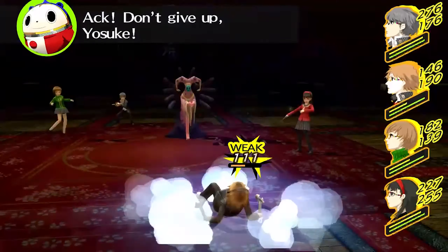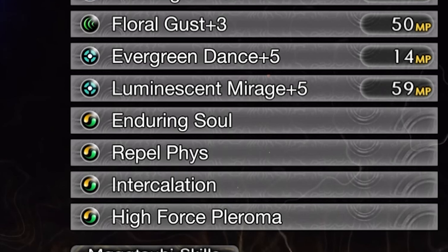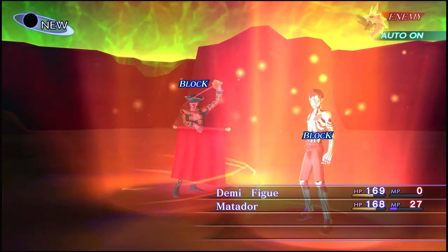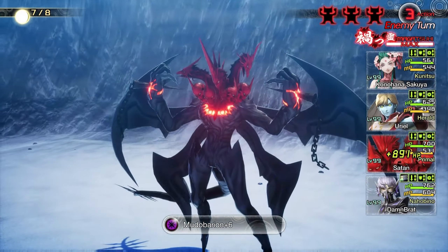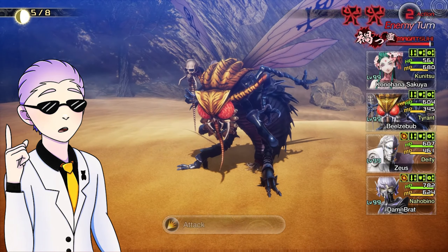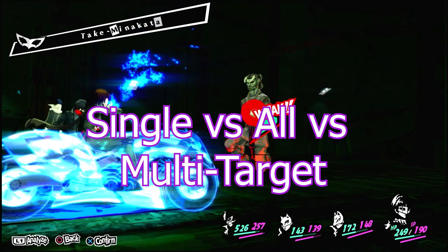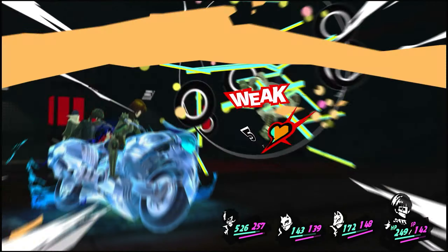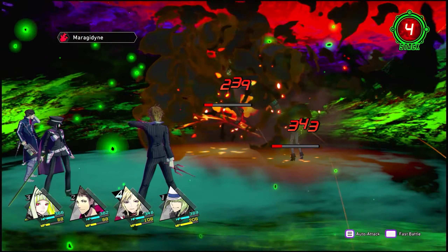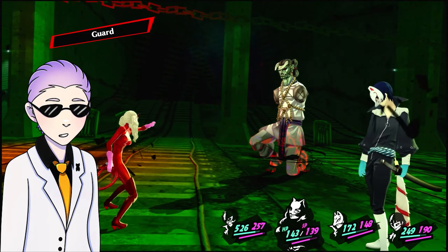Just because you're weak or vulnerable to something doesn't mean it has to stay that way. Your weaknesses can actually be patched up through passives. Resists plug up the weakness and cut its damage by 50%, Nulls completely block the type, Drains make you heal off that damage type, and Repels send the attack back at the enemy. Additionally, Nullifying or Dodging an attack takes away two press turns, while Draining or Repelling an attack completely ends the turn. As for targeting: Single-Target hits one enemy; All-Targets tend to be weaker but hit all enemies; and Multi-Target attacks hit multiple times, but tend to be random, making them less reliable.